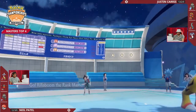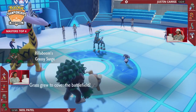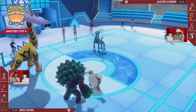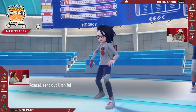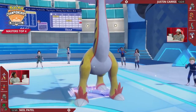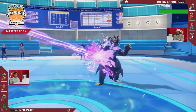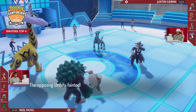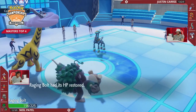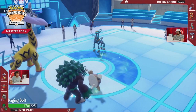Neil switches in Rillaboom to remove the Psychic Terrain from the field, so those Expanding Forces will no longer be a spread move. Indeedy switches out for Urshifu on Justin's side. Expanding Force as a single target into Raging Bolt does a good amount of damage. Dragon Pulse into that Scarf Urshifu though is a one-hit knockout — a big KO there. Urshifu is not known for having a great special defense stat.